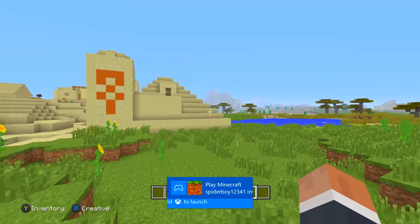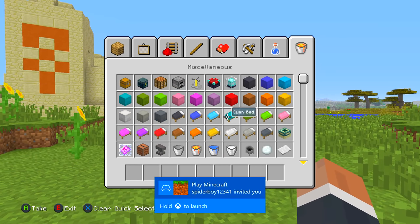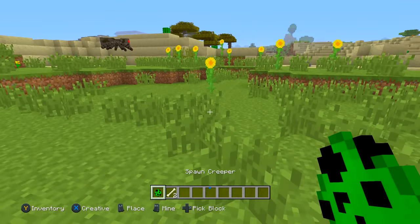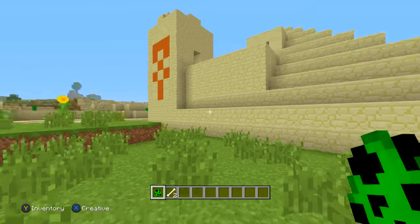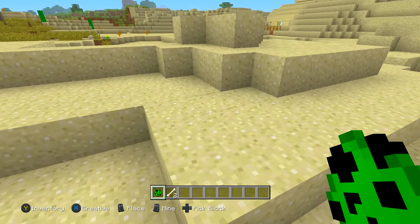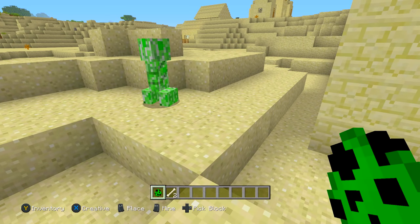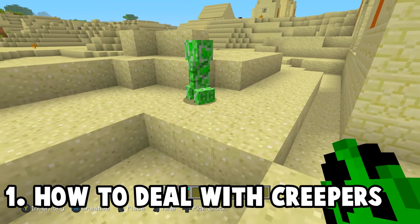One of the things we do in Minecraft is fight mobs. A lot of the time we do have creepers and we don't always know how to deal with them. There are two ways — it's sort of a two-in-one tip. I'm gonna spawn one creeper here and show you a quick tip for what to do if they're going to explode.